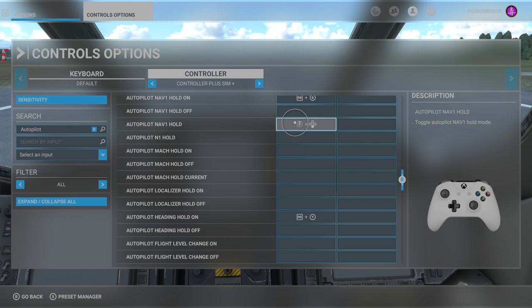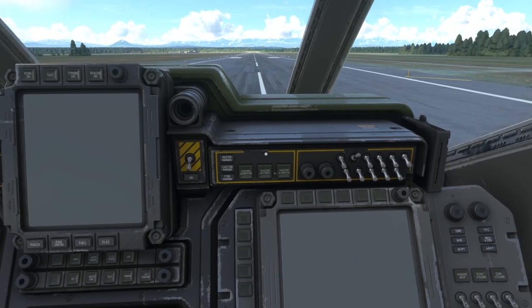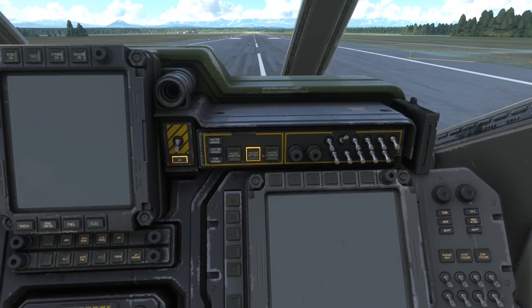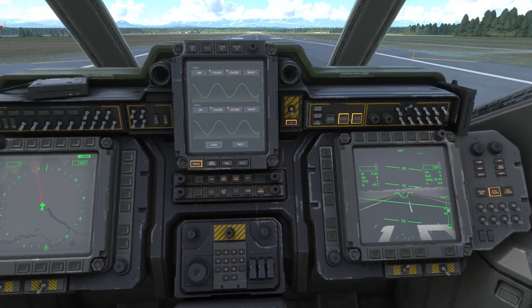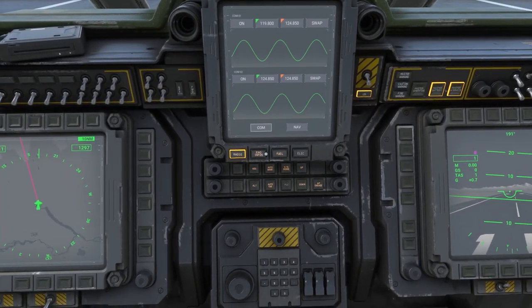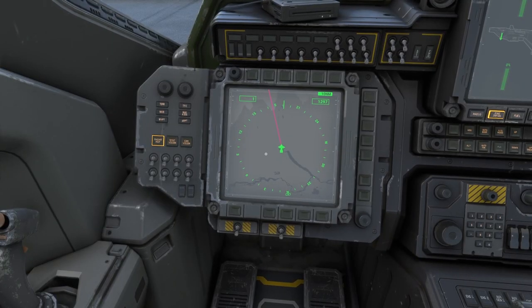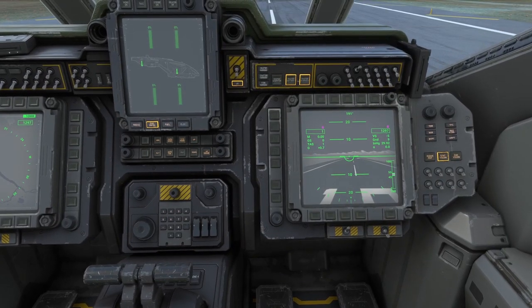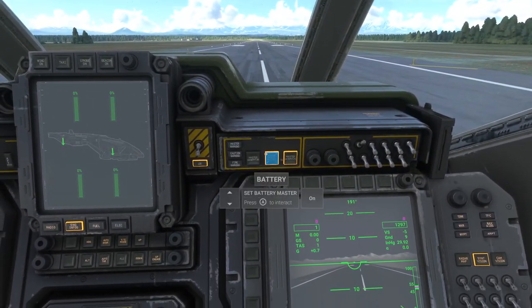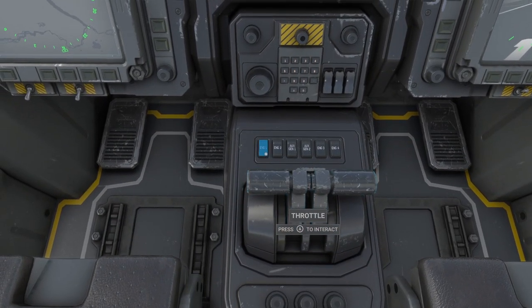So let's jump back to the Pelican and go through cold and dark start. You'll be pleased to know it's fairly simple. We're going to start by coming down here and turning on our master battery and then our master avionics, which brings all our systems to life. First thing we're going to want is our engine info because we'll need that for startup in a second. Here's our radar map and there's our flight plan, which we can see already set up from the world map. With those systems on, we can now turn on our master generator, and once that's on we can go ahead and start up our engines.